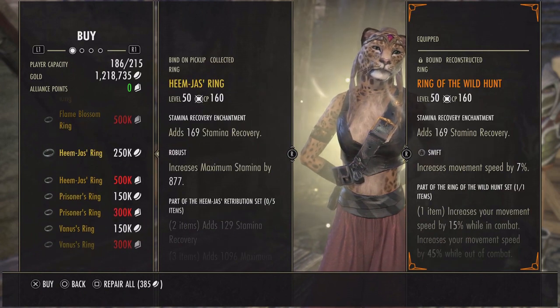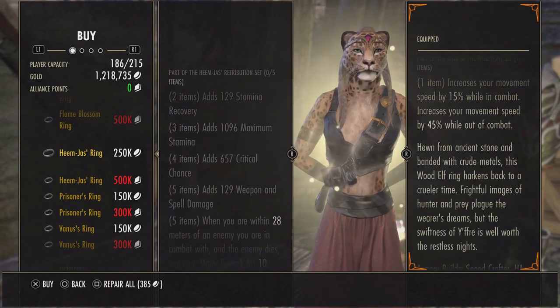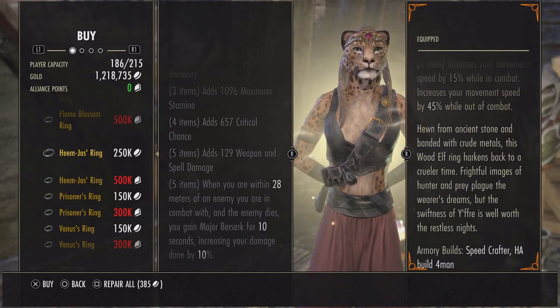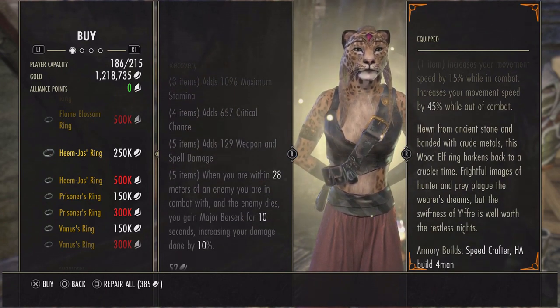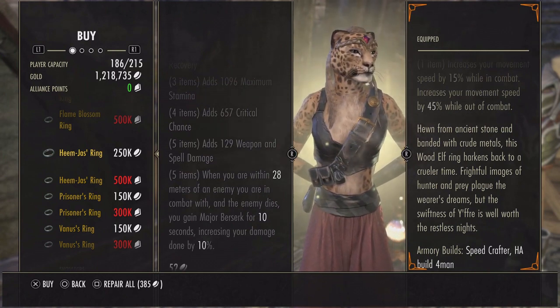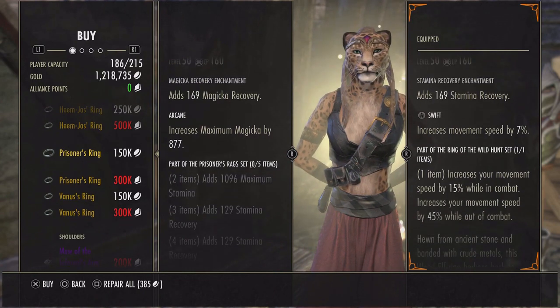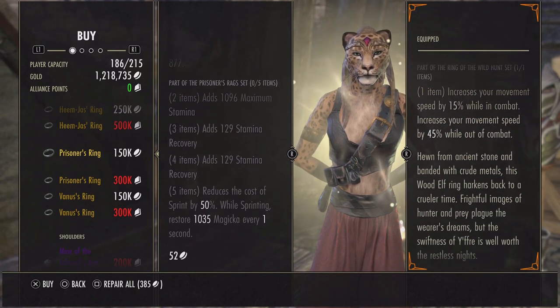Next is the Heme Jaws Ring: stamina recovery, max stamina, crit chance, weapon and spell damage. When you're within 28 meters of an enemy you are in combat with and that enemy dies, you gain Major Berserk for 10 seconds, increasing your damage done by 10 percent.